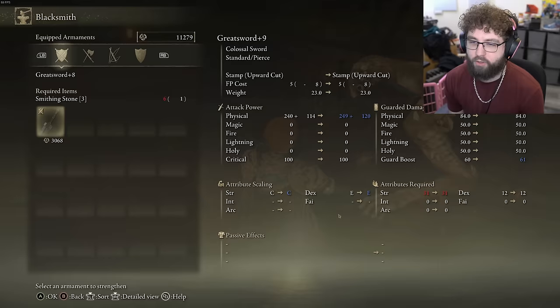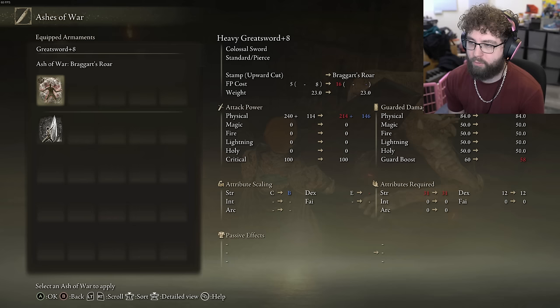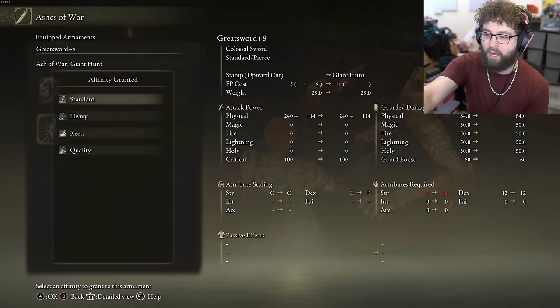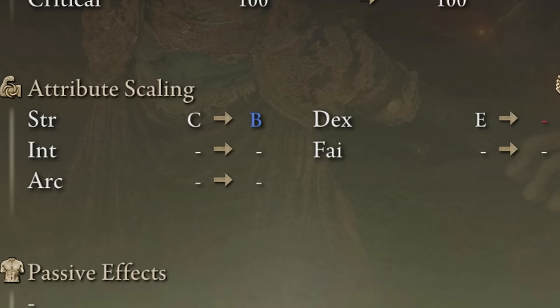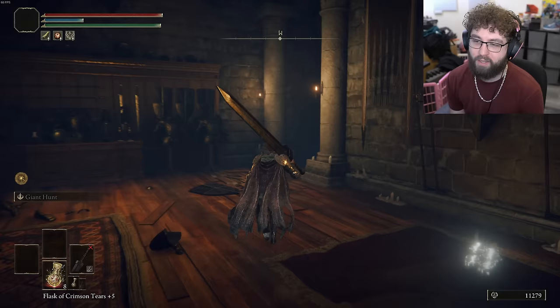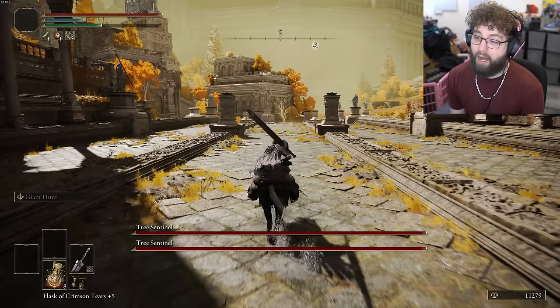I can't wait until that sense of wonder comes back — like not having the game figured out or memorized. I could put on Braggart's Roar but I don't like how it changes my heavy attacks. We're gonna go Giant Hunt actually — wait, we'll go Heavy. There it is: Heavy Greatsword. Before on Standard I had both Strength and Dex scaling. Changed to Heavy it goes from C to B rank in Strength, and that E rank in Dex is nothing.